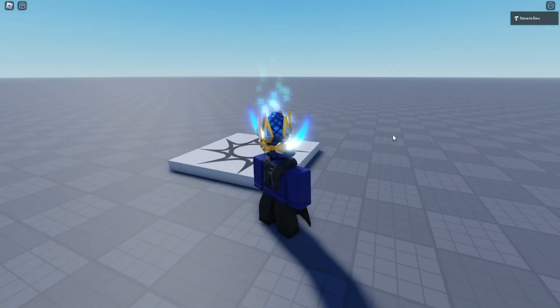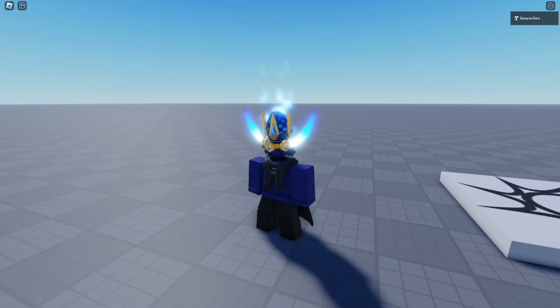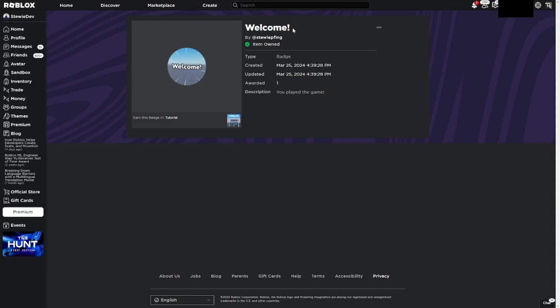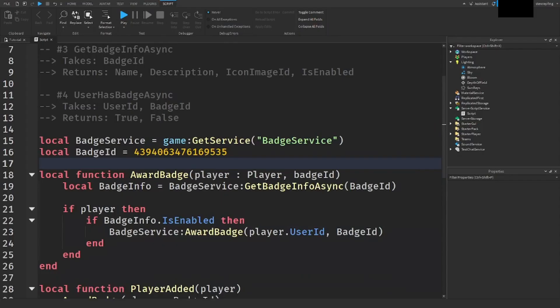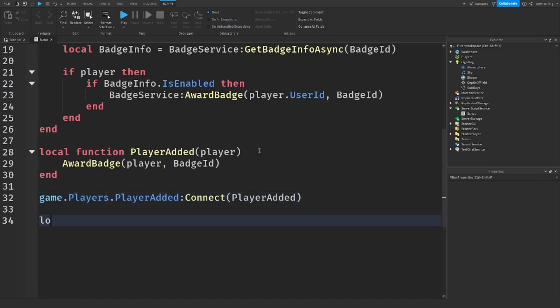I'm in my game but I didn't actually see the badge get awarded — maybe it was awarded before I could see the pop-up, or there was a glitch. But checking the website it says I already have the badge — 'item owned' — so it still works. Now there's something I didn't go over yet: `UserHasBadgeAsync`. I'll set `local result = badgeService:UserHasBadgeAsync(player.UserId, badgeID)`.